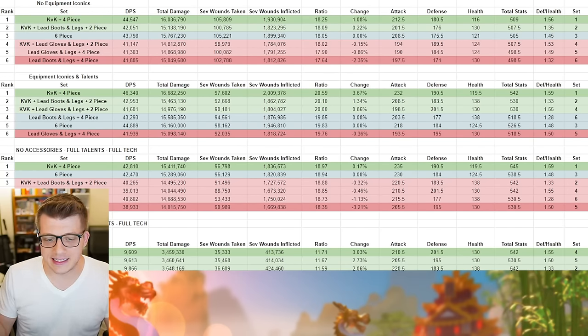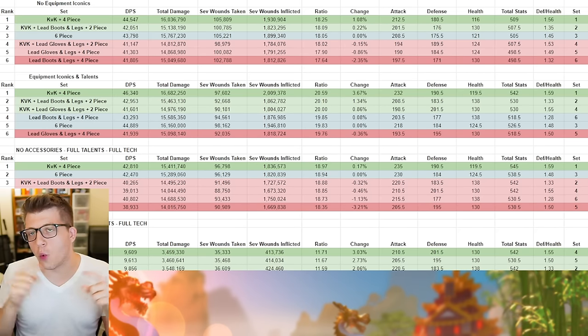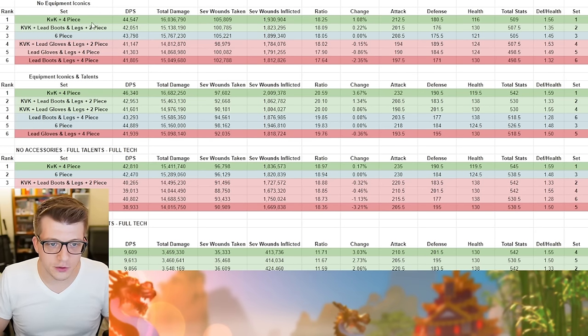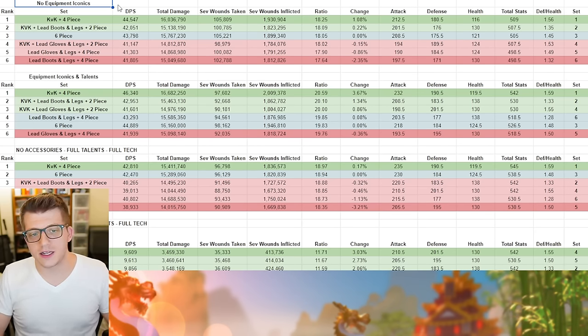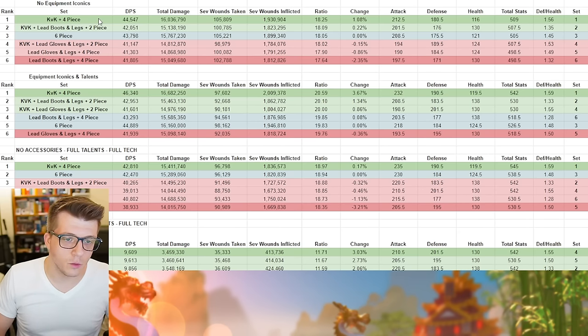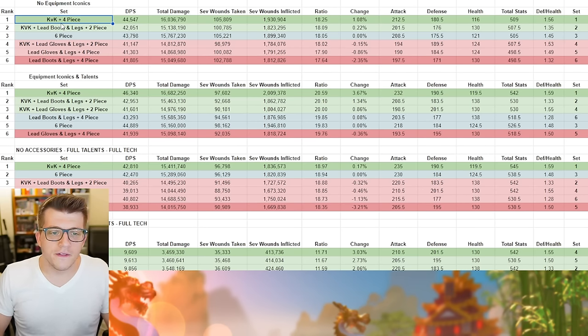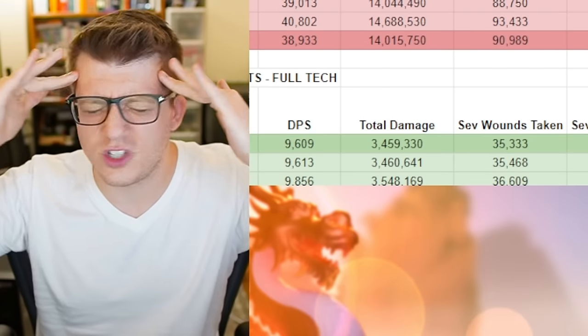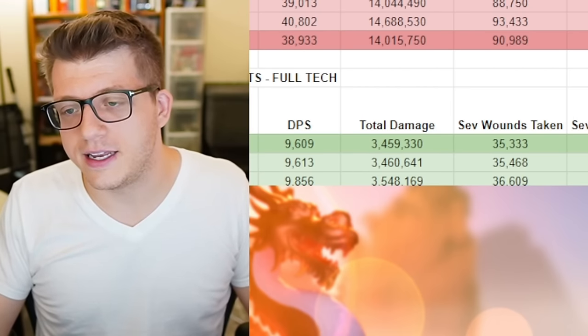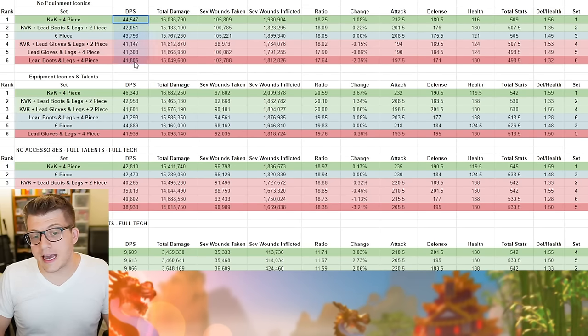For these tests I did a one-versus-many test against a test dummy to measure sev wounds and total damage. I did no iconics and no special talents for the first set of tests because a lot of people don't have special talents on all their legendary gear, and I wanted to see what came out ahead. As you can see, the two KvK pieces and the four-piece Dragon's Breath set actually came out first — though I'll still explain why I recommend the 2-2-2 setup.